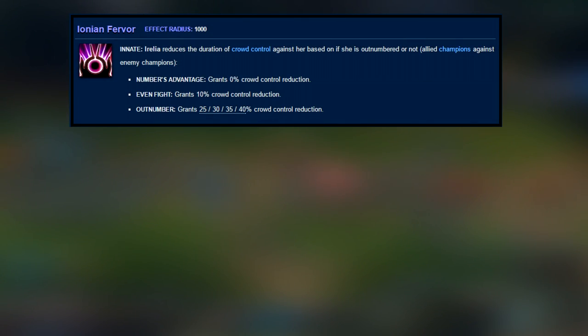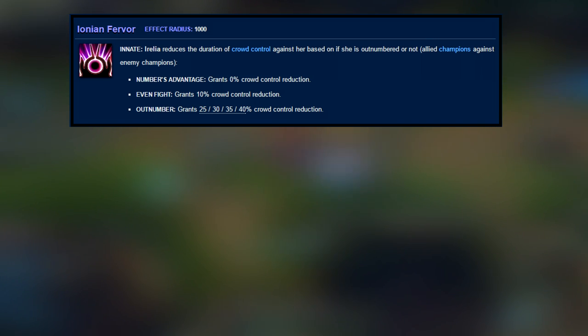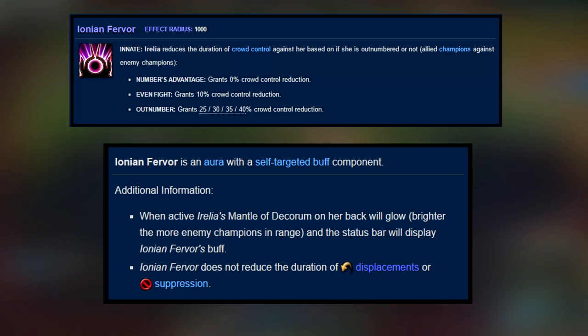Irelia's passive is called Ionian Fervor. Irelia reduces the duration of crowd control against her based on whether she is outnumbered or not — that is allied champions against enemy champions. If you have the numbers advantage, you grant zero crowd control reduction, so you don't even have a passive in that regard. In an even fight it grants 10% crowd control reduction, and if you're outnumbered it grants 25, 30, 35, or 40% crowd control reduction based on how many enemy champions are around.